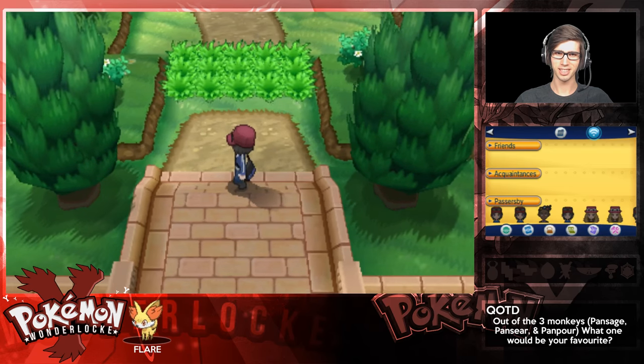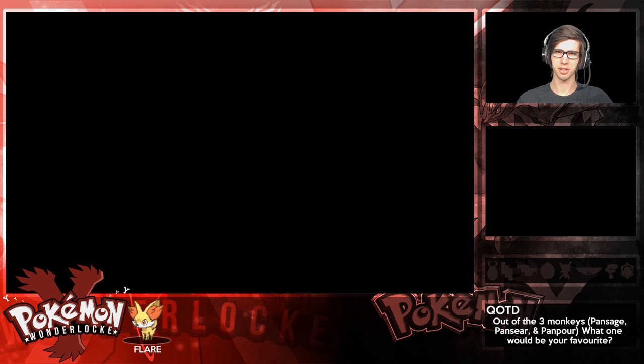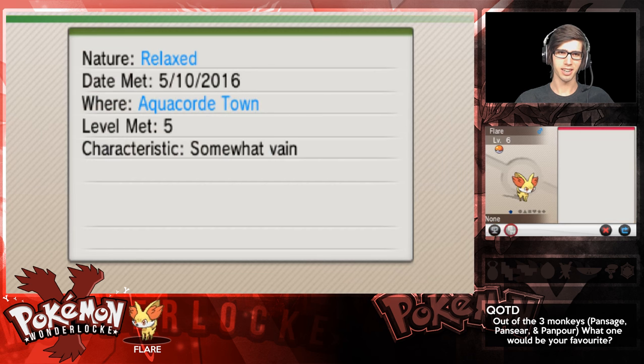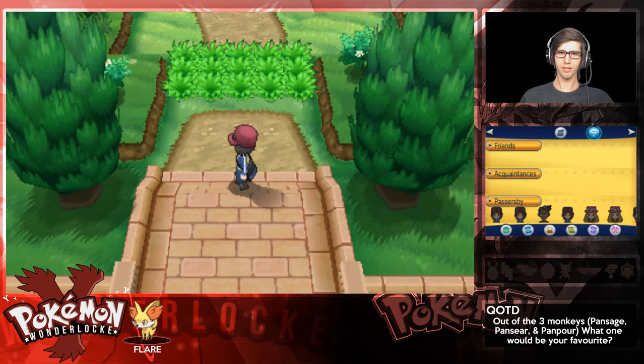Let me show Flair off one more time - from the last episode I have not done anything. Flair is level 6, has Scratch, Tail Whip, and Ember, and is a Relaxed nature. Let me knock the volume up on my headset just a smidge.